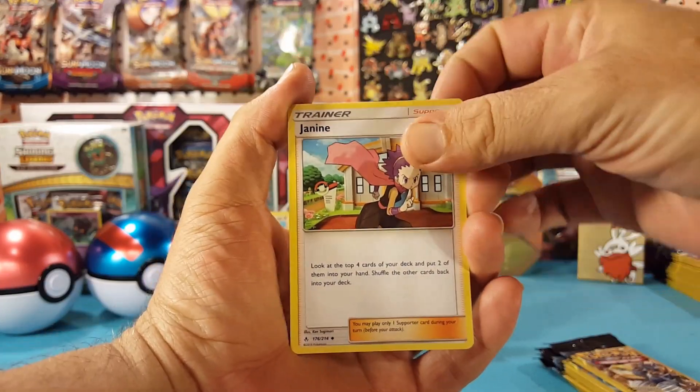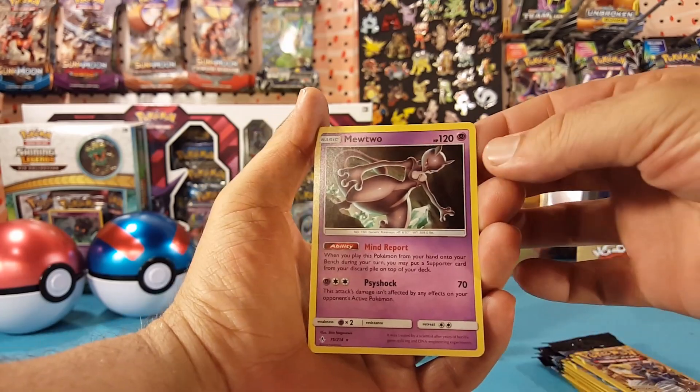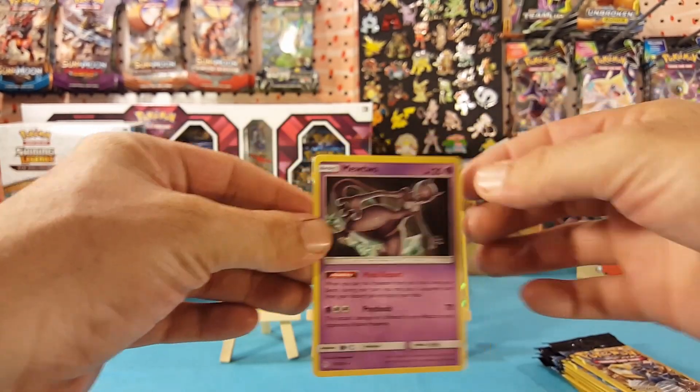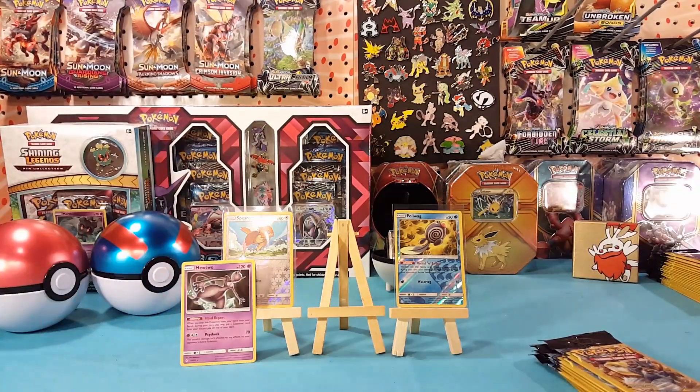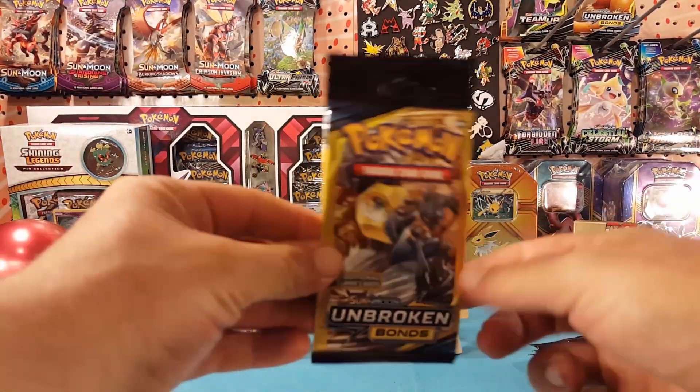Next pack: Janine, Riolu, and a Mewtwo regular rare — slightly better than a common reverse, nice pack.